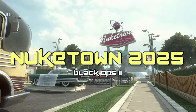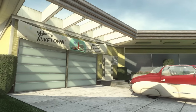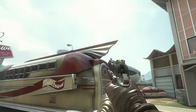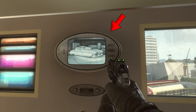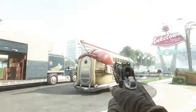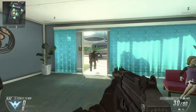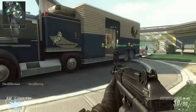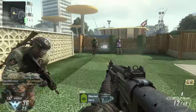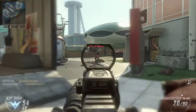Black Ops 2 brings Nuketown into the future, or at least what people in the 60s thought the future would be like, where school buses have fins, TVs are oval, and this haircut never goes out of style. It's also pretty damn bright. I thought the future was supposed to be black. This Nuketown plays pretty much exactly the same as the last one — fast-paced and spawn-trappy, which coincidentally is also how they all play.